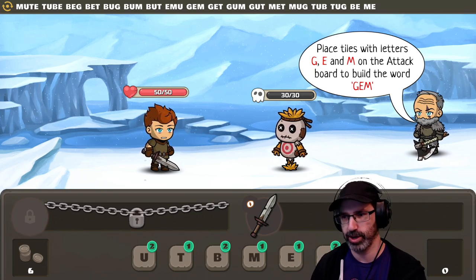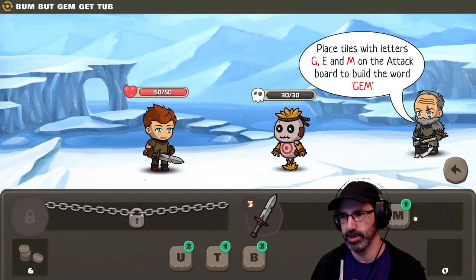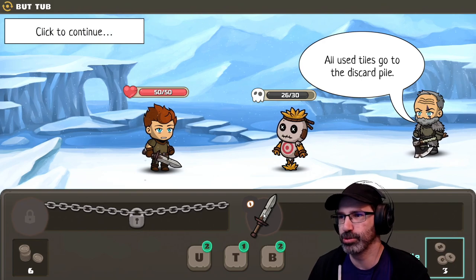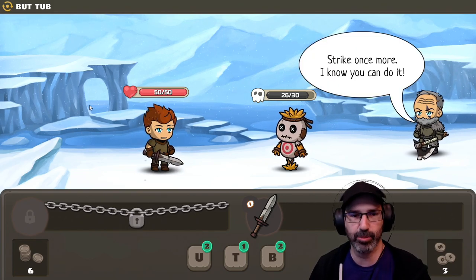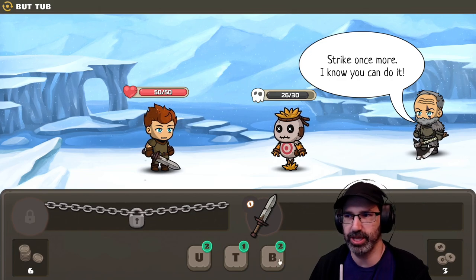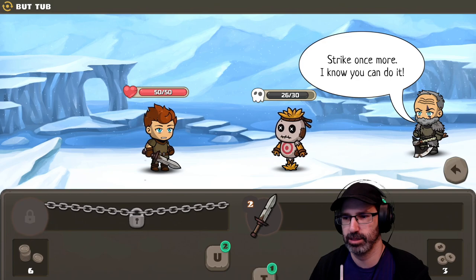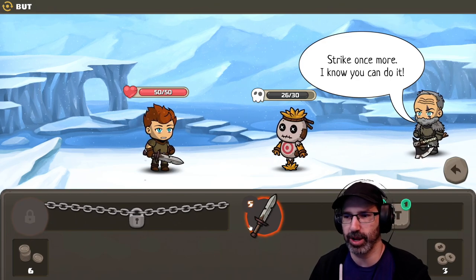Truly, truly, truly outrageous. G... E... I wish I could type it. M. Okay, gem ability. All used tiles go to the discard pile. And now I can hit him with BUTT — B-U-T. I could hit him with TUB, but I'd rather hit him with BUTT.